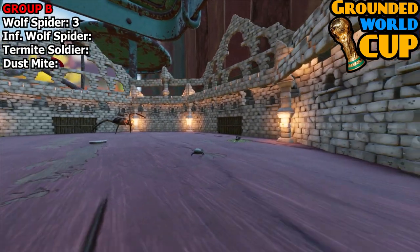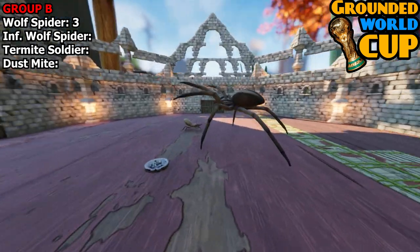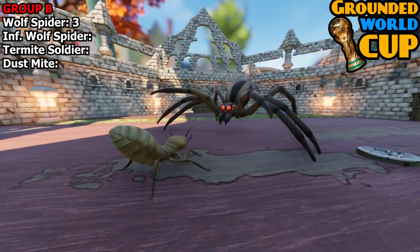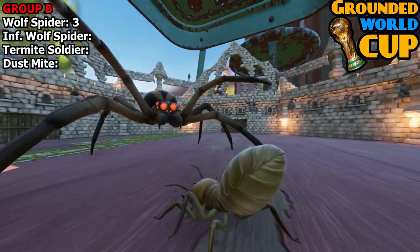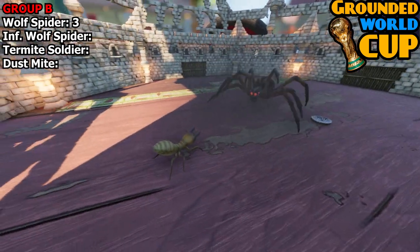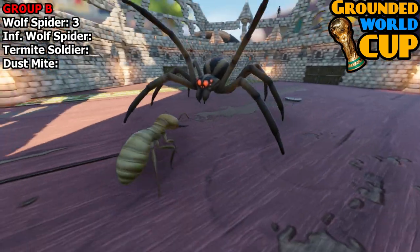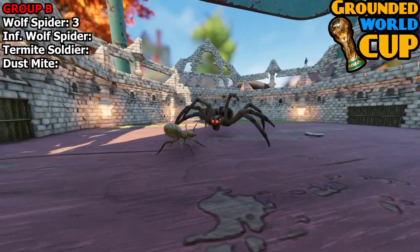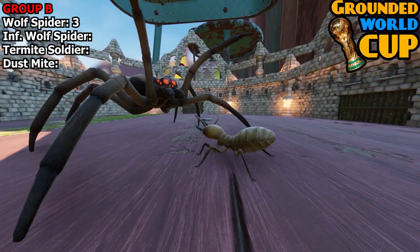After the fight, off camera I killed the wolf spider and respawned him again, so he's fine to go again. This is matchup two — we are yet to see the infected wolf spider — but the wolf spider is on three points. Let's see if he can take six. I don't think he will; although he's small, the termite soldier is a beast. I reckon he'll get him — but could this be an upset?